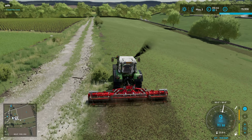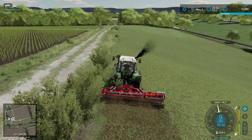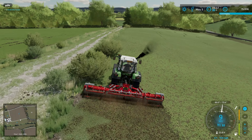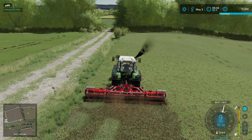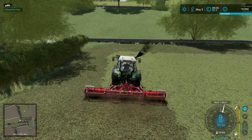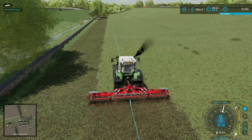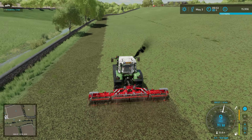The industrial BGA could be a direct swap for the BGA that's on the map at the moment — it's based on the same model, though there are some other bits around it. The industrial BGA has got an electricity recharging point, so if you're running electric vehicles you can use your BGA to recharge those. It's also got a methane refill point, so if you're running methane or electric powered vehicles you can refill those, which I think is really cool.